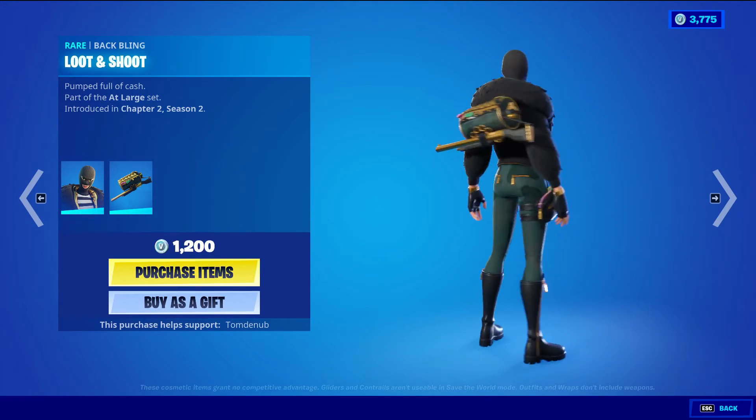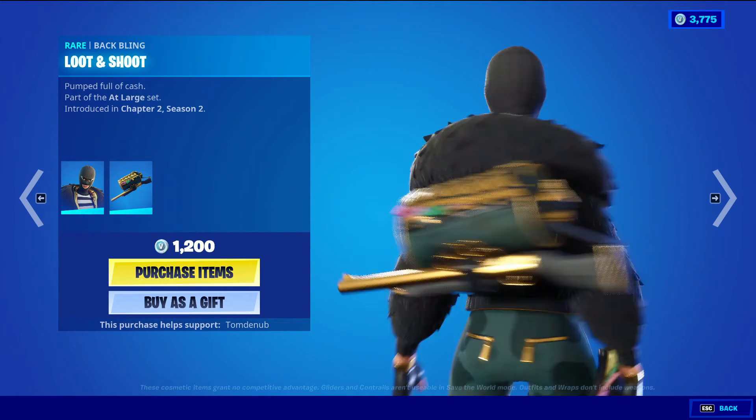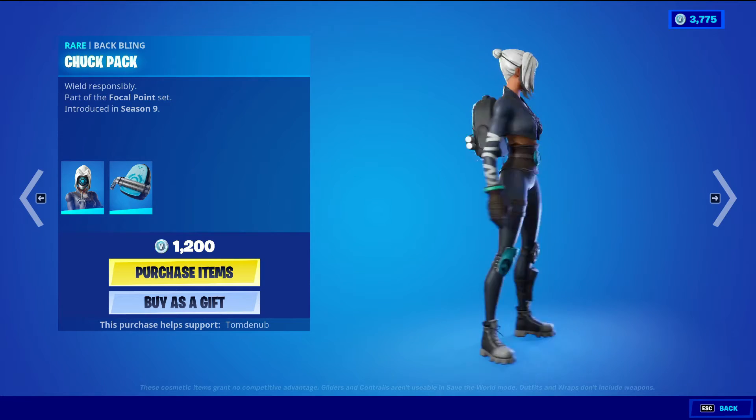Goldie with the Back Bling Loot and Shoot, Rare Skin at 1200 V-Bucks. It's a really weird looking skin, I don't like it at all — I kind of like the Back Bling, that's kind of cool, but other than that I don't really like it. Focus with the Back Bling Chuck Pack, Rare Skin at 1200 V-Bucks.